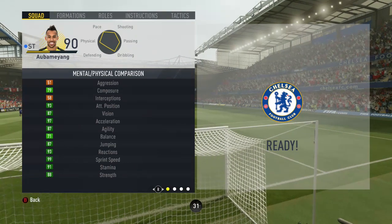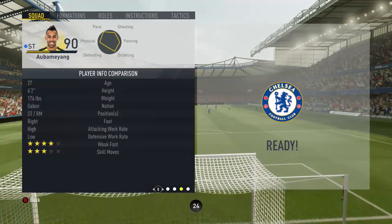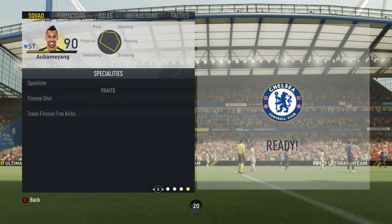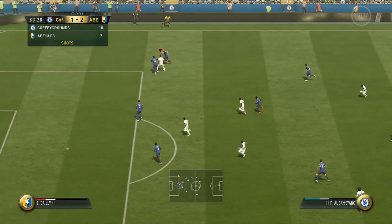He's got 93 positioning, 94 finishing, 84 shot power, 90 volleys, 87 agility, 99 sprint speed, 88 dribbling with only 71 balance. He has finesse shot, speed dribbler, and chip shot traits, as well as speedster, clinical finisher, and complete forward specialities. He has high/low work rates, three-star skills, and a four-star weak foot.